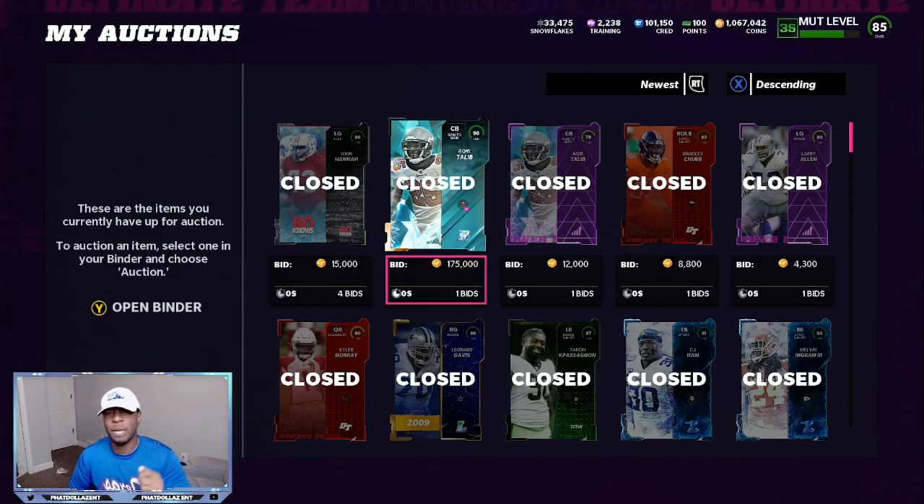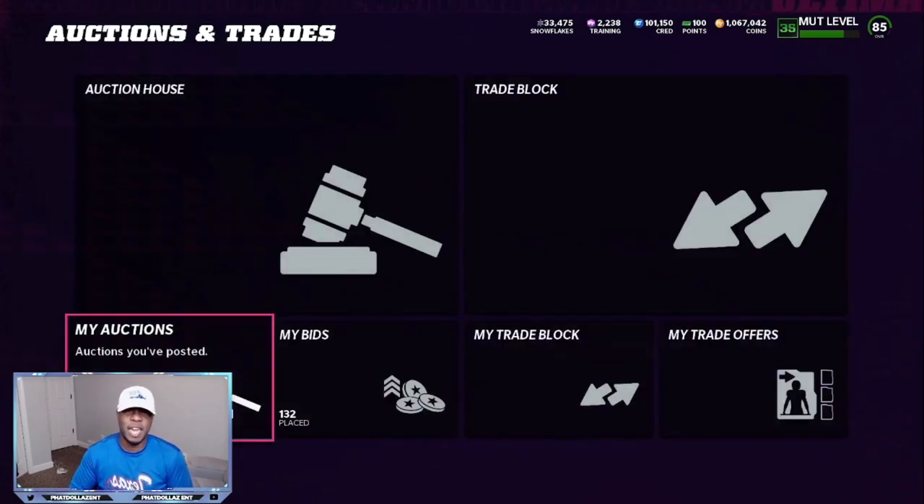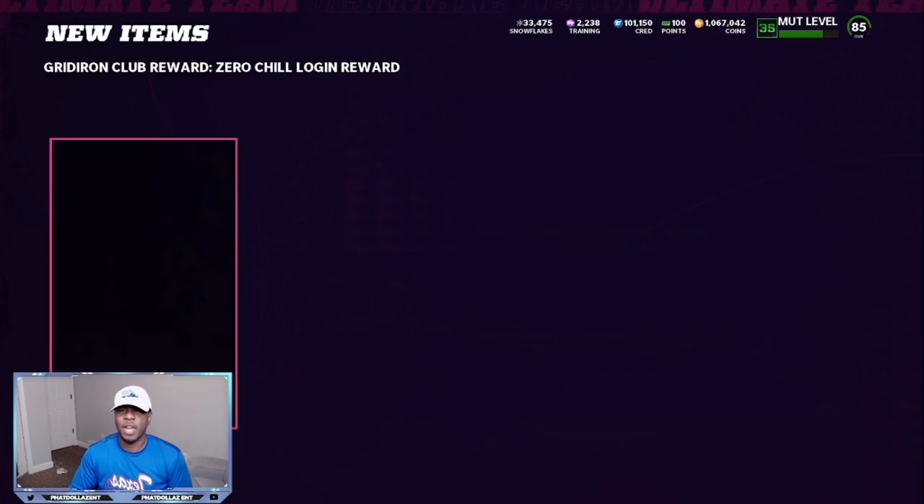I sold my Tlaib for 175,000 and made him for about 114,000, so that leaves me with 61,000. EA's tax takes 6,100 off, so I made about 54,000 to 55,000 profit. If you do it two times, that's 100k in about 25 to 30 minutes. Do it three to four times and that's 200k profit off of this one set. His price will go up and down — sometimes you sell for 190k, sometimes 160 to 165k — but you'll always make at least 30 to 35k at minimum, and up to about 80k profit every single time.